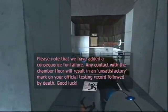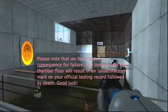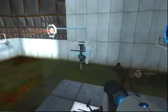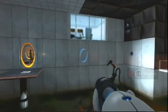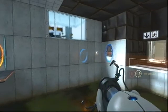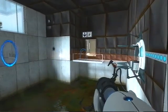Please note that we have added a consequence for failure. Any contact with the chamber floor will result in an unsatisfactory mark on your official testing record, followed by death. Good luck. That's one of my favorite lines — just 'followed by death.' She says it so lightly. And the energy pellets will actually time out and stop existing and just perish. So you have to take that into account, but they're infinitely spawning, so it's not like it really matters.